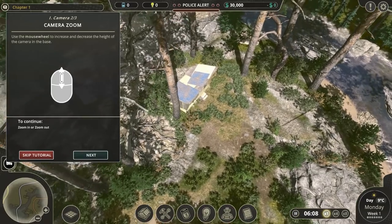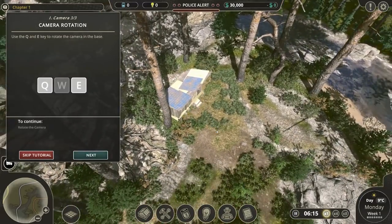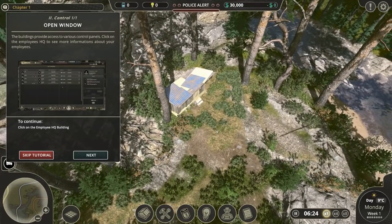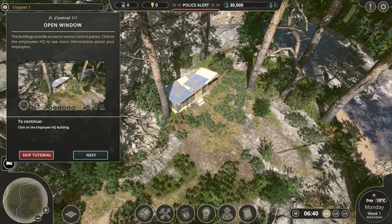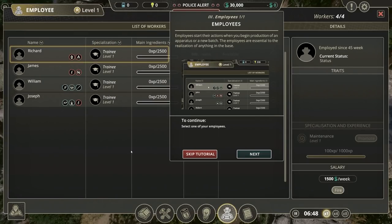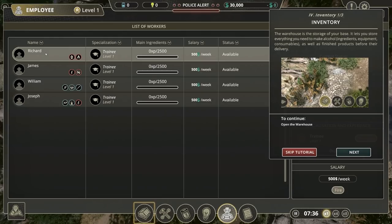How to move the camera? WASD. Rotate. The building process provides various control panels. Click on the employee HQ to see more information about your employees. Employees start their actions when you begin production of an apparatus or a new batch. The employees are essential to the realisation of anything in the base. So we've got Richard here. The warehouse is the storage of your base - lets you store everything you need to make alcohol: ingredients, equipment, consumables, as well as finished products for delivery.